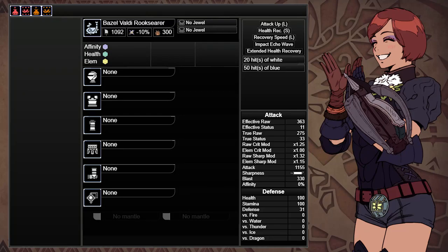With the Basil Hunting Horn, you'll want to add in Affinity, Health, and Status Attack Augments.